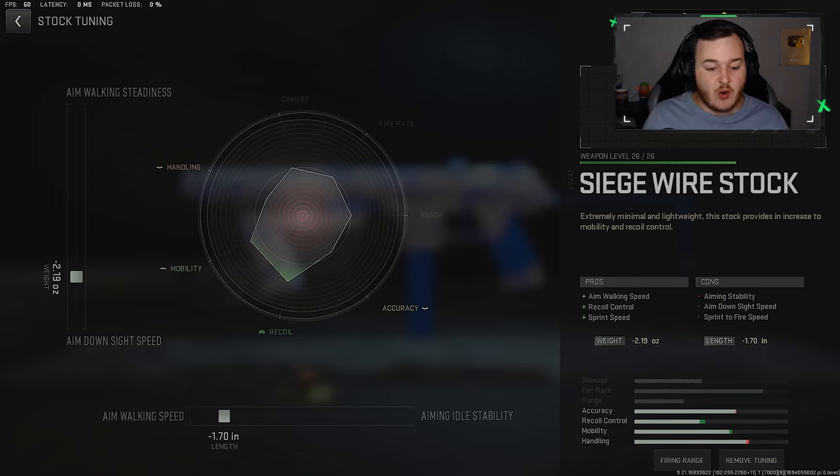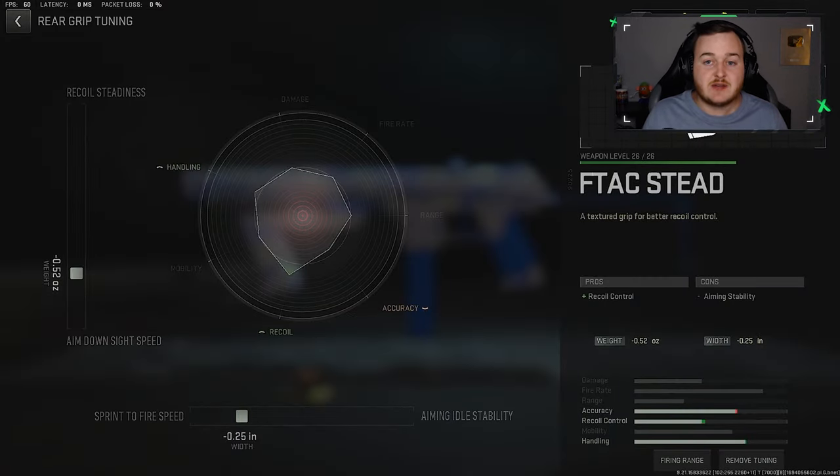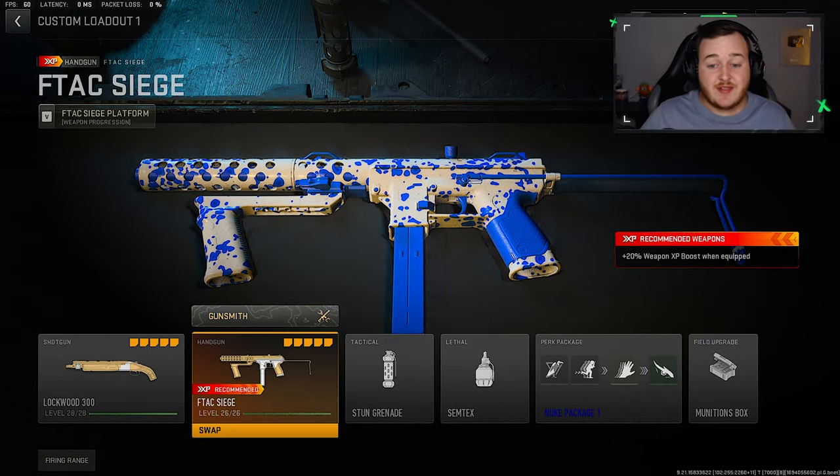For the stock, we have our aim walking speed at 1.70 and our aim down sights speed at 2.19. We're working on some mobility and aim down sights speed, which is always good. For our final attachment, the rear grip, I have my sprint to fire speed at .25 and my aim down sights speed at .52. They made this weapon even better after the Season 5 Reloaded update - I don't believe it really needed a buff, but they made it better, so make sure to copy this build down.